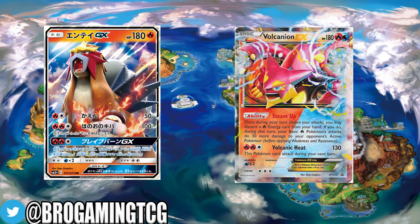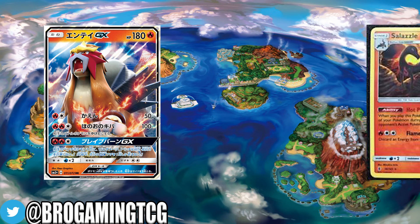You could also combine this with Salazzle from Guardians Rising. Salazzle from Guardians Rising's ability states: when you evolve this Pokemon, your opponent's active Pokemon is now Poisoned and Burned, which does 30 damage at the end of the turn. But if you have Seviper, which is coming out in the Burning Shadows series, you're going to double that Poison. So let's say you have your Entei GX attacking, and you have Salazzle in your hand — you evolve it, putting Burn and Poison on your opponent's active Pokemon, so you're doing at least 30 damage at the end of the turn.